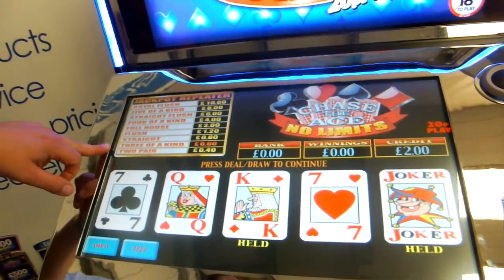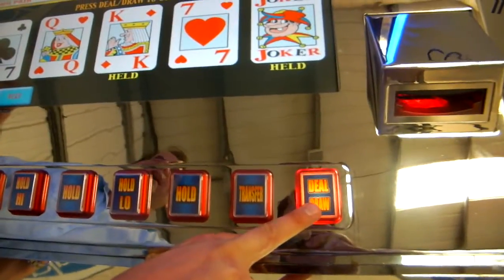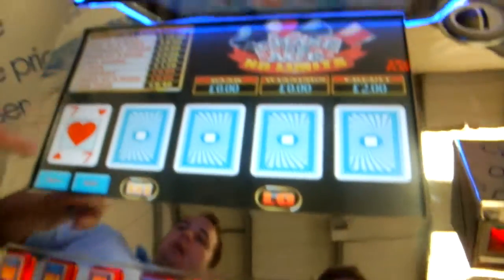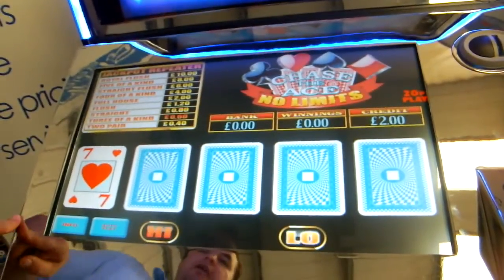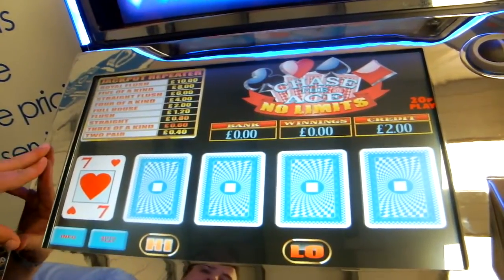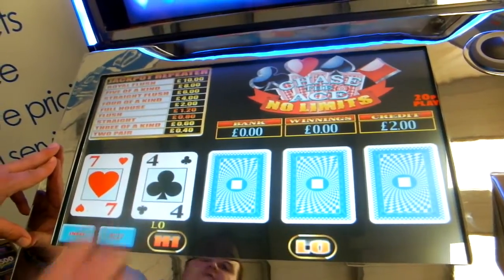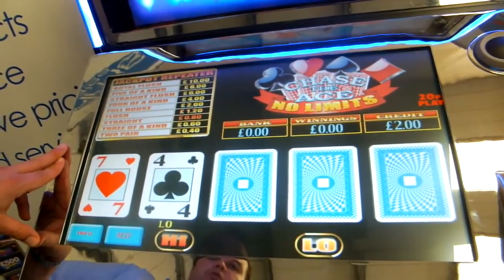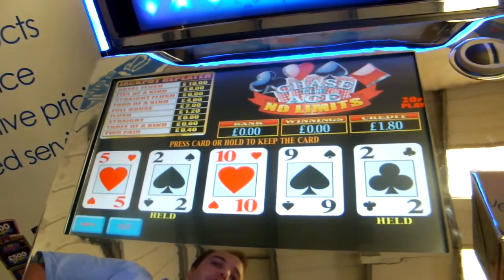So what I'll do now is press the draw button which will take you then into a feature gamble. I've got a 7. You go through the game with a higher or lower flip card scenario through all these next cards. You can gamble your way all the way up to the jackpot. So on the 7 we're going to go lower — we'll have a 4. Higher on a 4 and it's gone to a 2. You're out of the game, back to the original start.